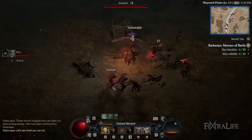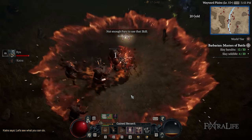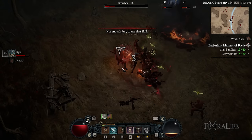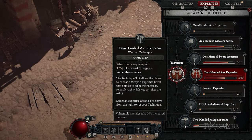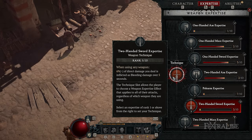Once you hit level 15, you'll get access to the class mechanic quest Masters of Battle. Once you complete it, you'll unlock the Technique slot, allowing you to select a Weapon Expertise effect that will apply to all attacks regardless of weapon type. For this build, you'll ideally want either a Two-handed Axe or a Two-handed Sword equipped, and slot the Technique of the opposite weapon type to get both bonuses while using Whirlwind. Don't make this a priority though — focus on getting the best possible weapon while you level up.